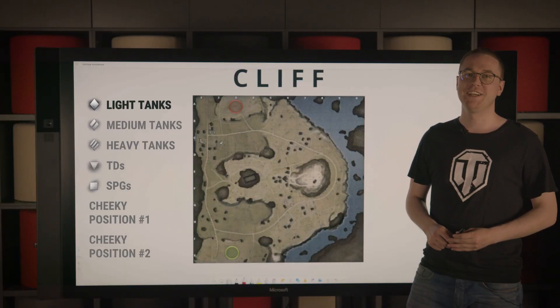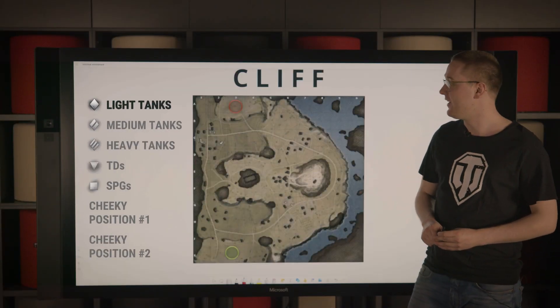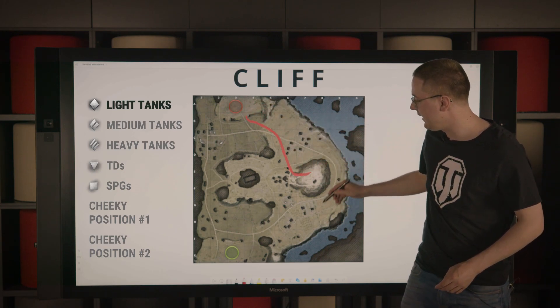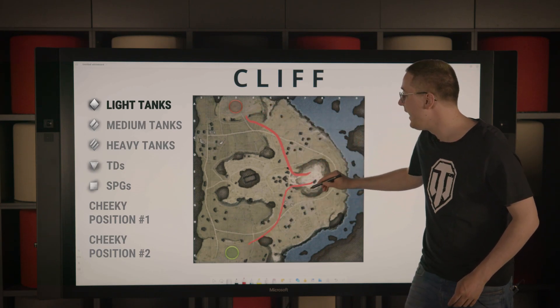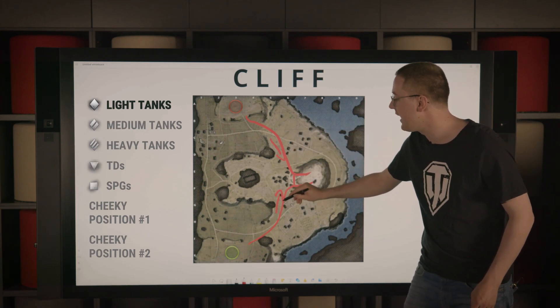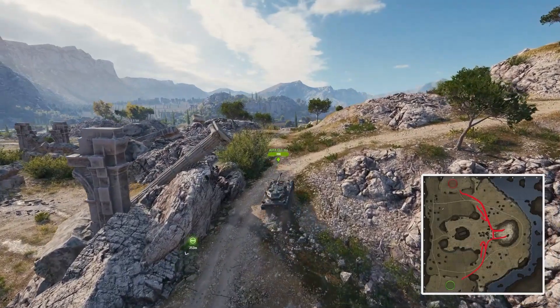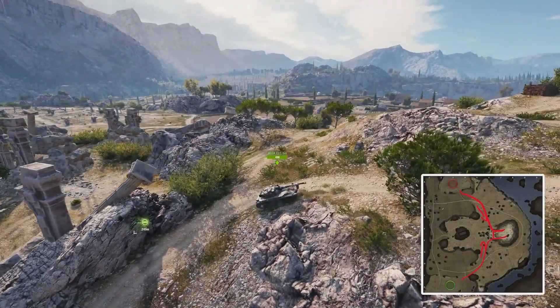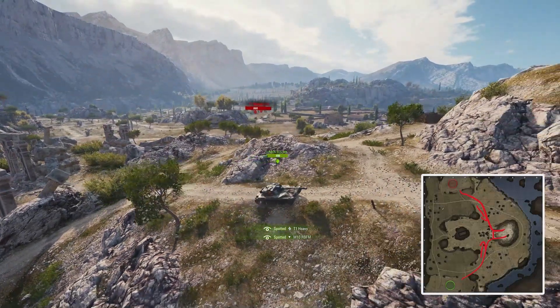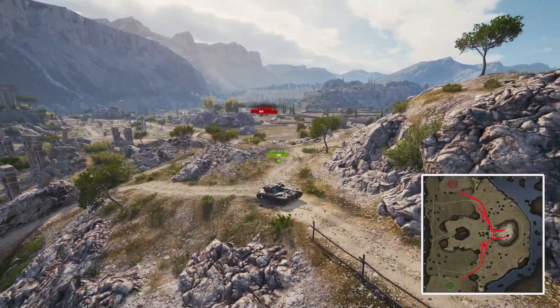For light tanks, you will want to make your way up directly towards the hill area from either spawn. While in this position, try to spot which tanks from either team are coming up towards the middle. Be careful though — as you cross up towards the hill, you might be able to get shot by either team, so crossing at a later point in time might be advisable.